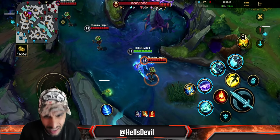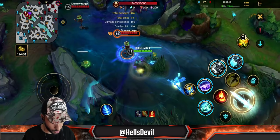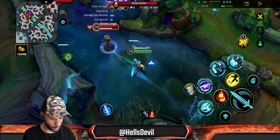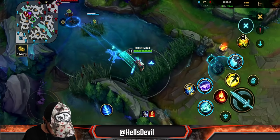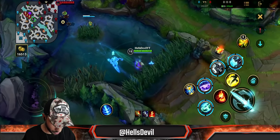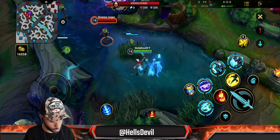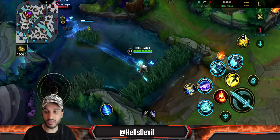Now for combos. Obvious ones: Flash into first ability. You can also combo Flash with the third ability to dash super far — third ability then Flash extends the dash range, then do a ranged basic attack to blink to the enemy. The basic lane trade combo is: third ability, third ability again, first ability, then basic attack — this procs your passive and Electrocute.